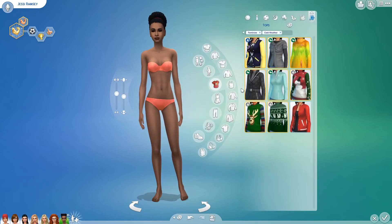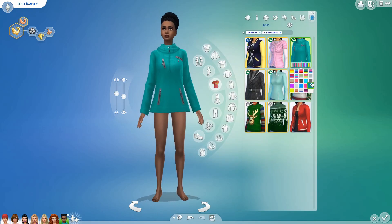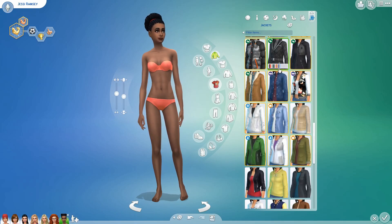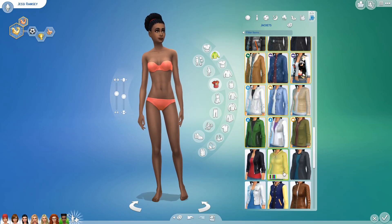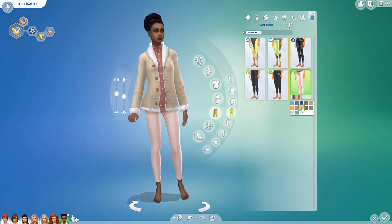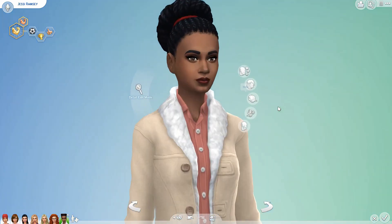By the time I got to Jesse, I was like, what cold weather coat could I possibly give her? I even tried turning off the filters to see if there was a coat in the guys' section. I think I did end up giving her a coat with a furry trim from the guys' section, but come on EA, we need more.